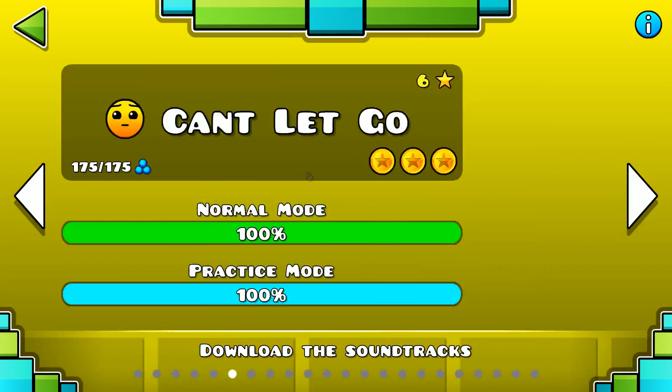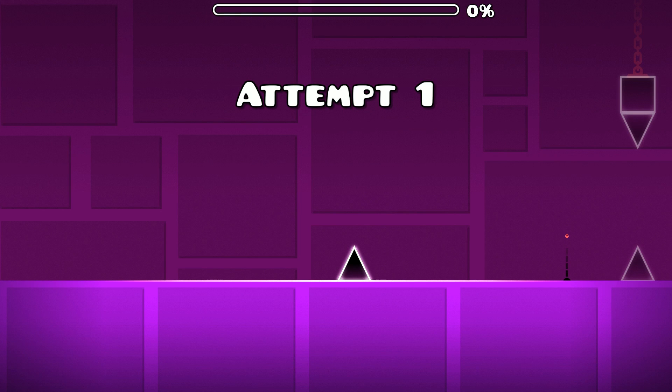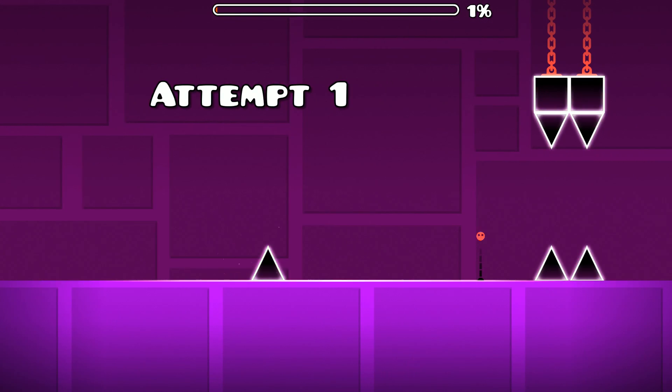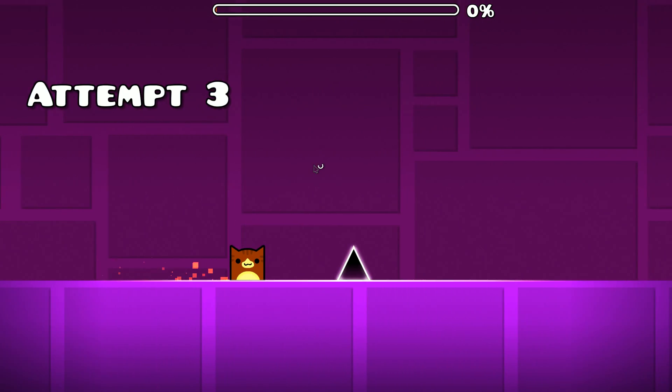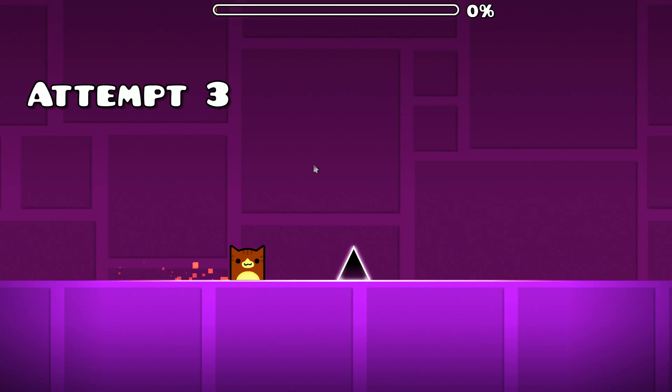If you spam the right arrow key, mouse 1, and spacebar, sometimes you'll enter a level where you can't jump, and after the first attempt the song will change and the rest of the level won't be rendered. If you press escape, your game will crash.